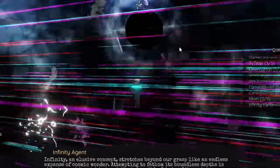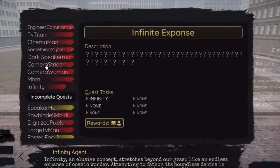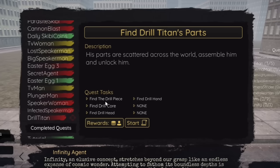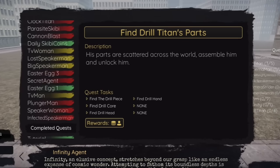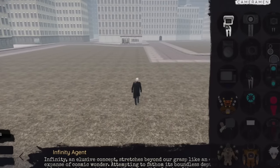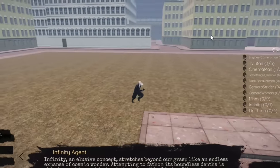If you want to get the Drill Titan, go to the quest called Drill Titan. It says to find the Drill Piece, Drill Core, Drill Head, and Drill Hand — these parts are scattered across the world; assemble them to unlock the morph. I'll put the locations for those in the comment section below, so check the comments. Hopefully this video helps — peace out.